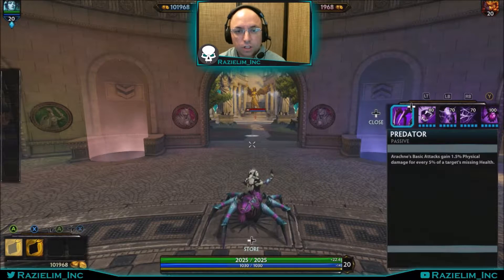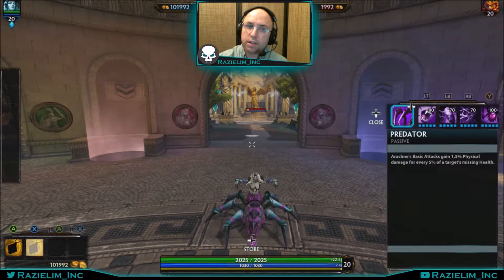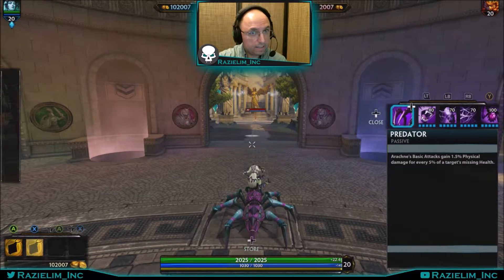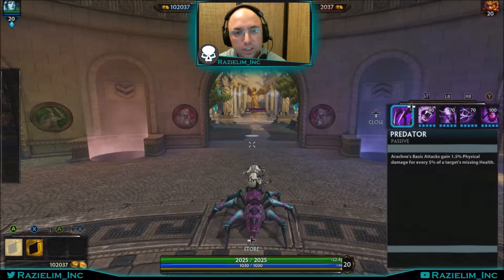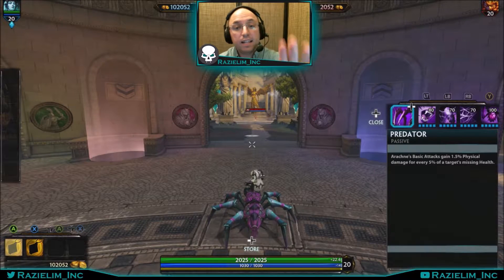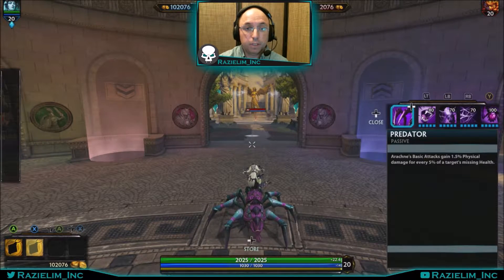We're going to start out with her passive, which is called Predator. Arachne's basic attacks gain 1.5% physical damage for every 5% of the target's missing health — not her health, but the target's health. So as you start to melt down your target's health, she gets stronger and stronger. When they're near death, you're just destroying them. So every 10% of the enemy's health bar missing, she gains 3% physical power.